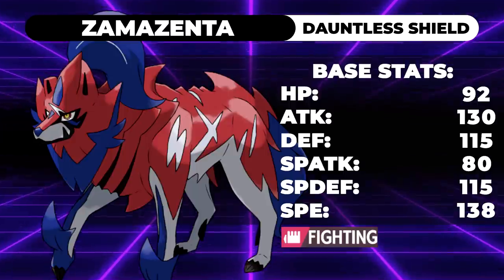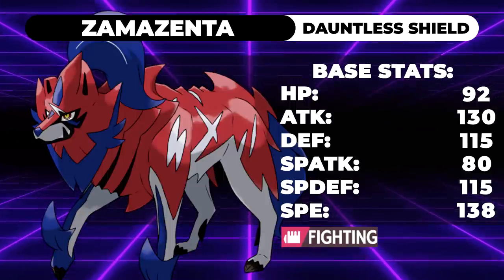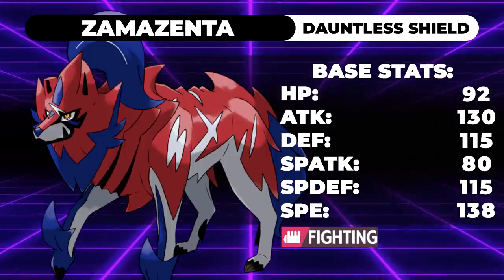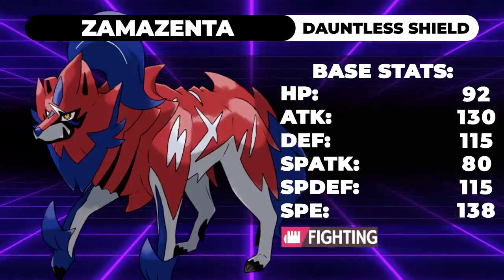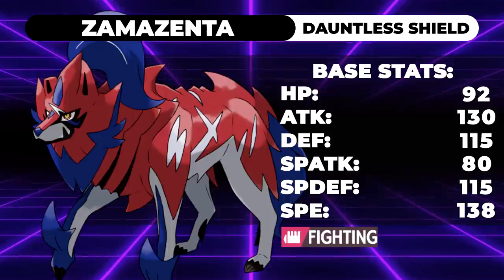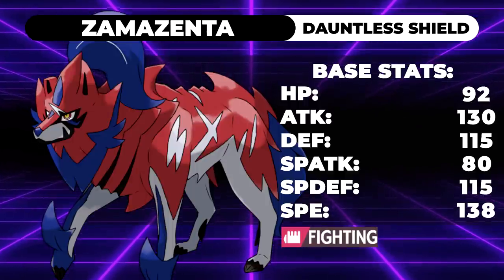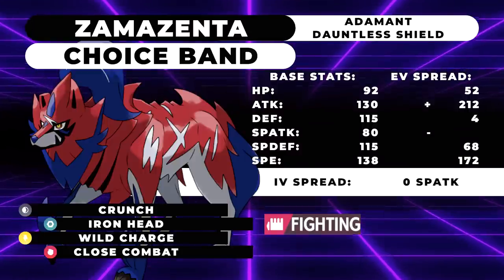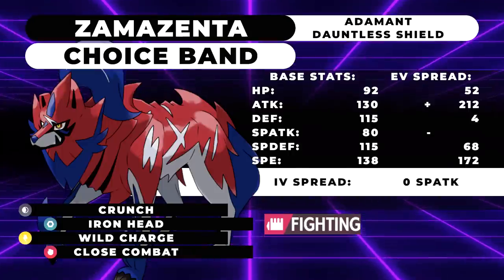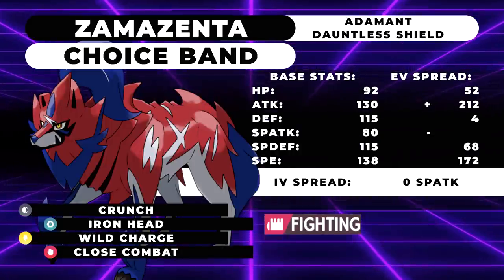With 180 speed, you can outspeed Tornadus even if it's running Timid max speed. That's a solid speed tier. The spread I found is Choice Band with 52 HP, 212 attack, 4 defense, 68 special defense, and 172 speed with an Adamant nature. The moveset is Close Combat, Iron Head, Wild Charge, and Crunch. This thing is meant to pick up KOs — you definitely need speed control alongside it.